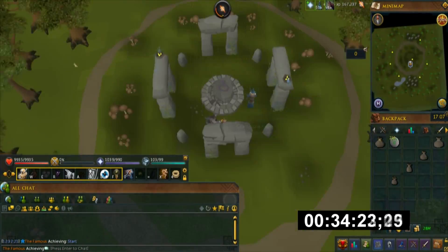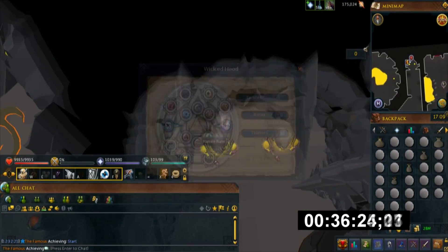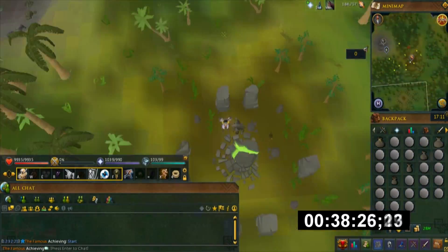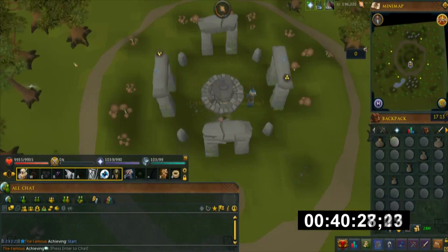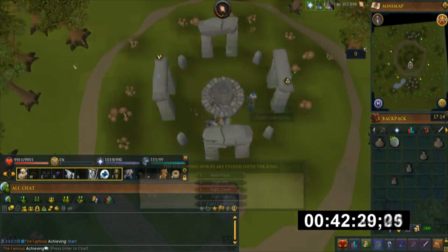After you fill the ethereal body, it will close the bank. Then I open the bank again and hit my preset key to load the full preset. I keybind my ethereal head and hit the key to open the Wicked Hood interface, then click the nature rune icon and hit teleport — it will teleport me outside the nature altar.